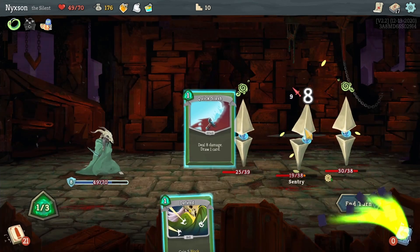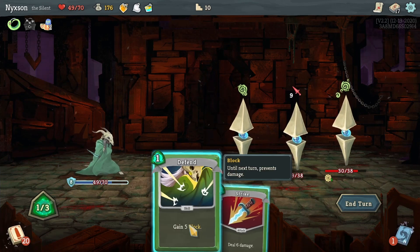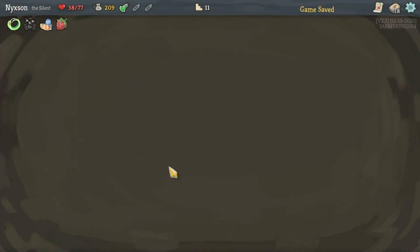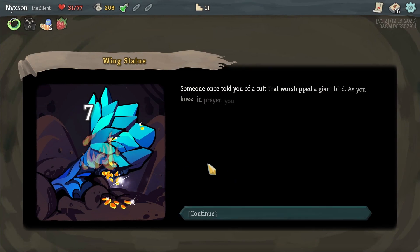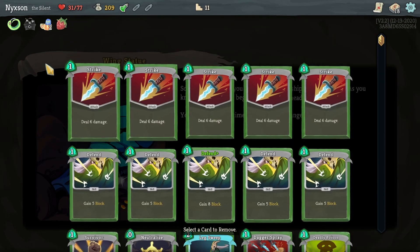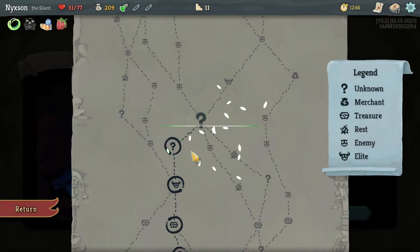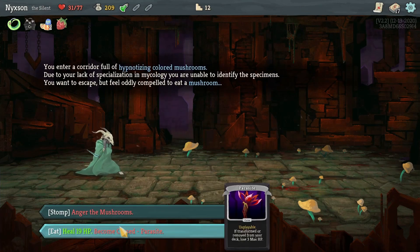If and when you win, you progress to a different level. Sometimes you have a choice between different levels — you can go combat other enemies, fight a boss, or go to a mystery level which can have a variety of outcomes: enemies, a boss, or a certain choice you have to make to achieve additional effects. Or there can be a campfire where you can rest or upgrade your cards, or a store where you can buy additional cards, relics, or potions that you can use during the game.